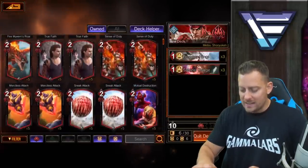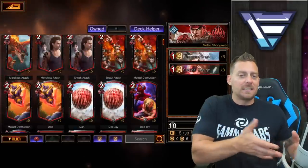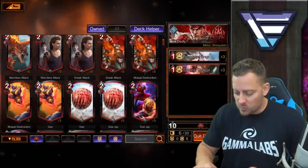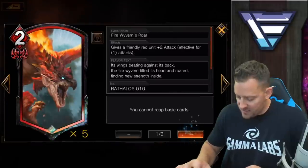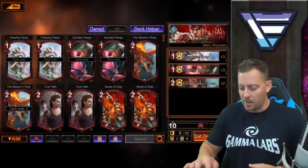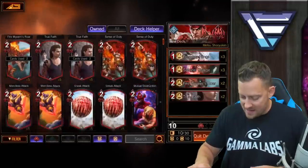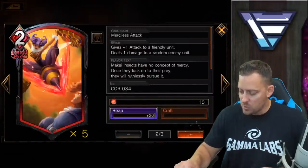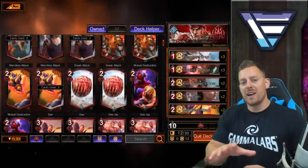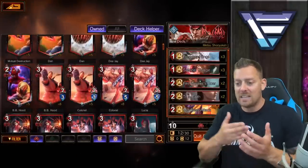Now we go into the two-elixir cards. Without going too in depth into which ones I'm going to choose — today I'm just showing you how to build a deck, not necessarily a good deck to build, those are going to be coming soon. We'll go ahead and put two of these in right here. They go in in a particular order, but when you're playing your deck it doesn't matter — they get mixed up all the time. So you want to have enough support cards: we're going to go with two of the true faith and two of the merciless attack. This is taking up 12 of 30 spots in my deck.